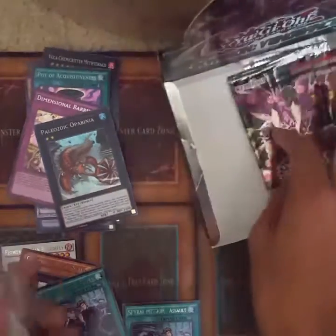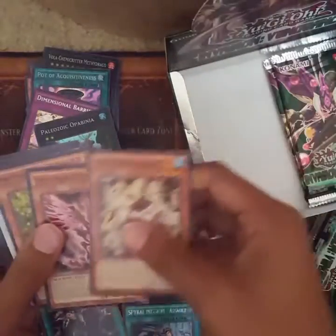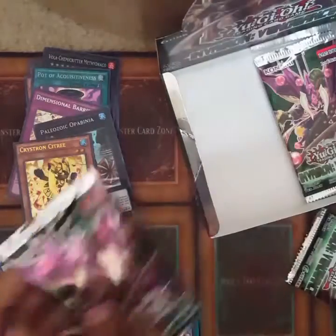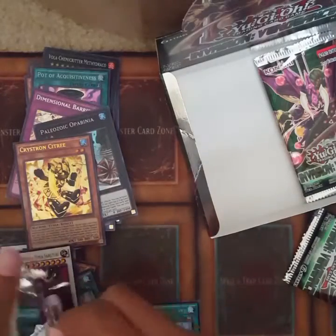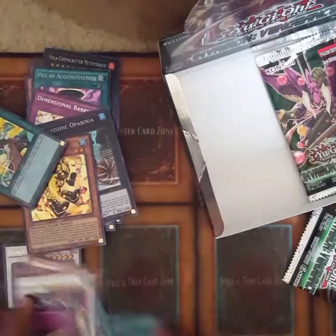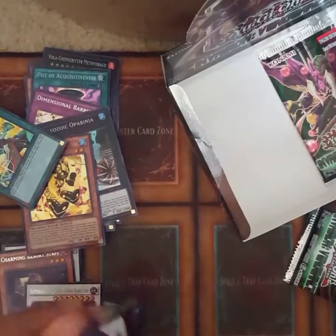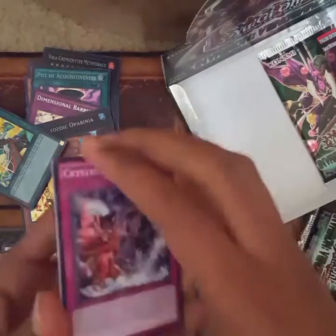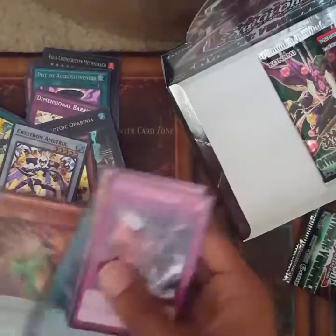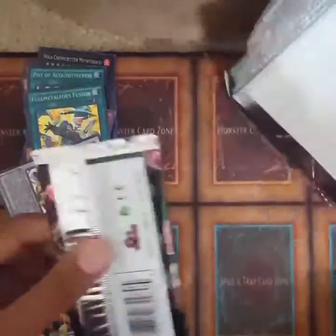I have three packs left after this one. Come on. Tree Toad is the last card I'm asking for. Full Metal Force Fusion — again. One last pack after this one. Come on, Tree Toad. Clutch it out — last pack, guys. Let's focus right here.